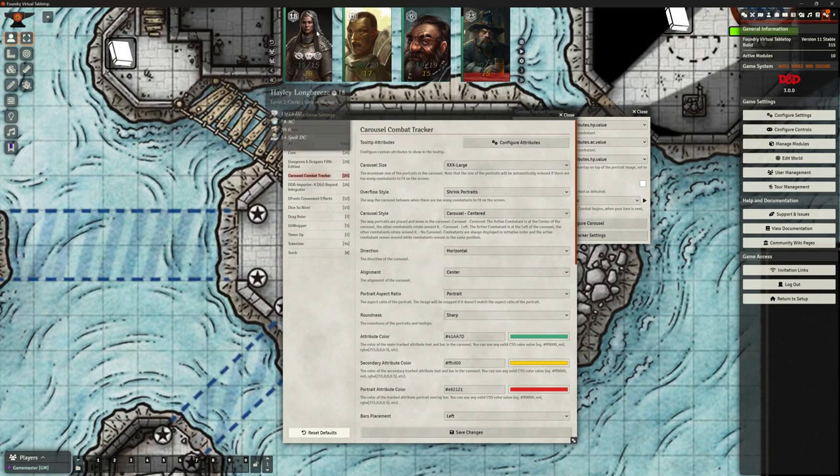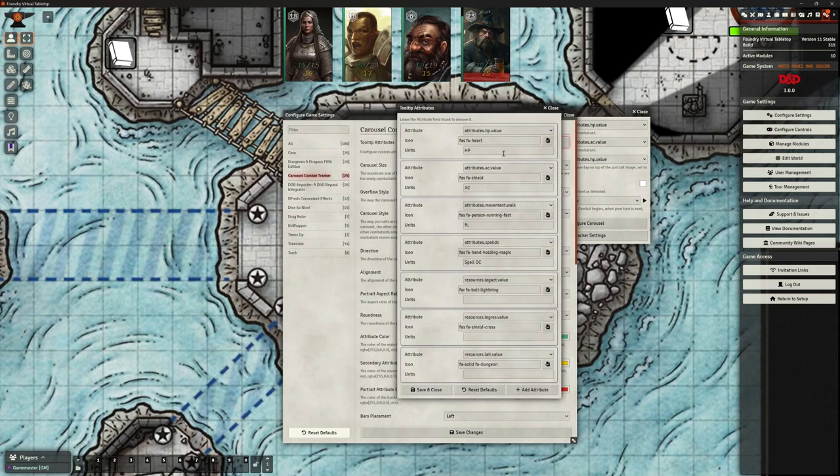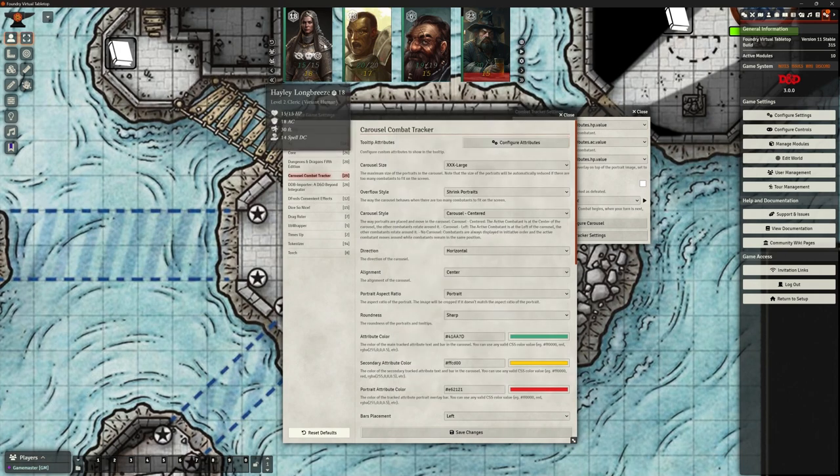Tooltip attributes - if I hover over any of these character icons, a little tooltip pops out at the bottom showing Hayley Longbreeze, level two cleric, variant human, with hit points, armor class, move speed, and spell DC. I can configure what I want shown in there. It's currently got hit points, armor class, movement, and spell DC, but I can add up to three more attributes. I'm happy with those four for quick reference in-game.